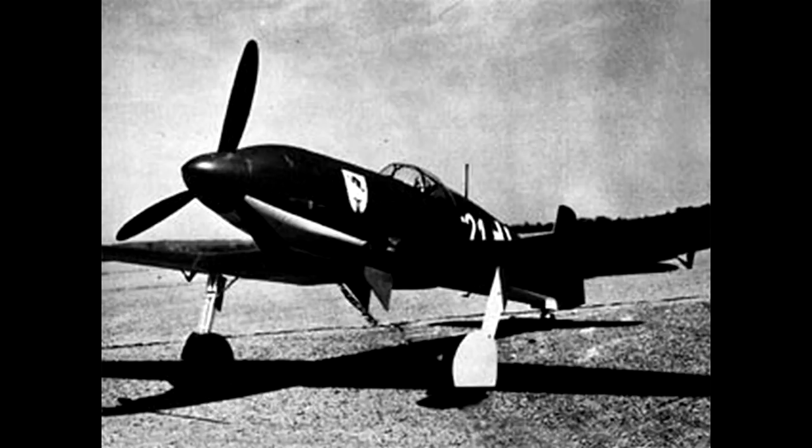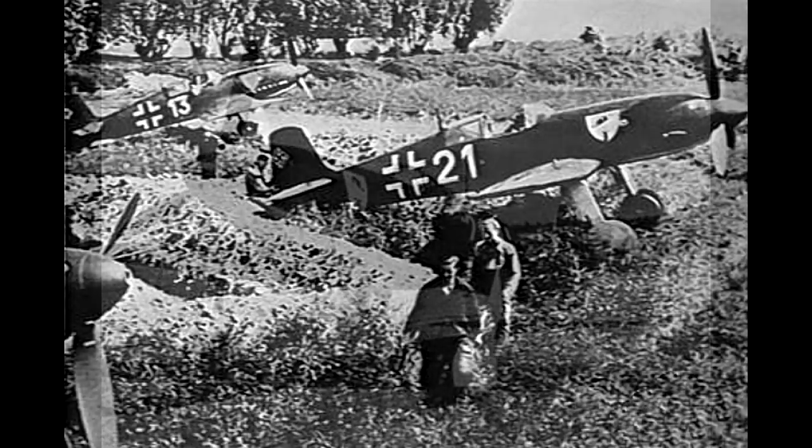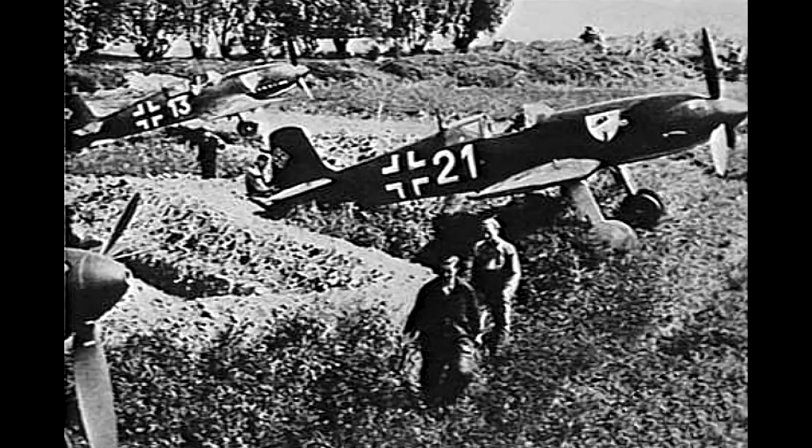Die V2-Variante, ausgestattet mit einem Serien-DB601-Motor, erhielt so einen Testflug mit einem sehr berühmten Piloten. Heinkel gab Udet die geplante Strecke vor, und der Messbereich sah eine Distanz von 100 Kilometern vor. Nach der Landung wurde festgestellt, dass Udet die Strecke in knapp unter 9 Minuten und 28 Sekunden geflogen war – eine Durchschnittsgeschwindigkeit von 634 km/h und somit ein neuer Weltrekord. Den Gipfel erreichte die Variante V8 mit 746,6 km/h, angetrieben von einem stark modifizierten DB601A-Motor mit Wasser-Methanol-Gemisch, Spezialöl und einer Startleistung von 1800 PS – fast der doppelten Leistung eines Standardaggregats. Dieser Motor hatte allerdings im Schnitt nur eine Lebensdauer von rund 30 Minuten.